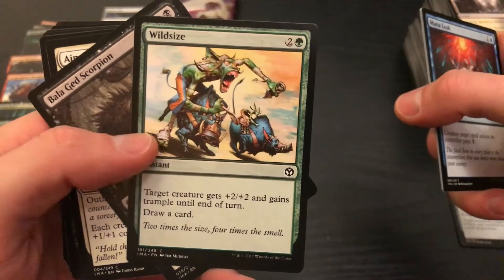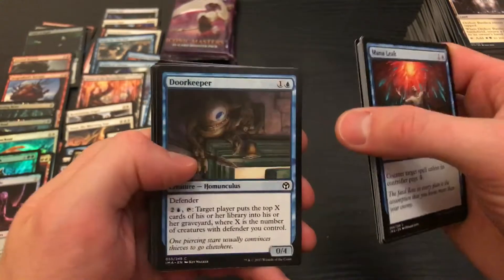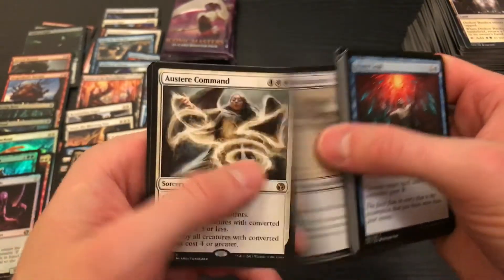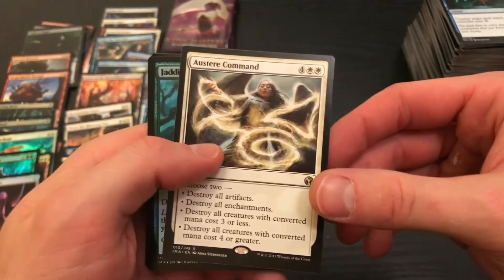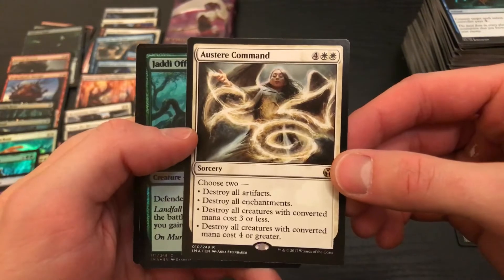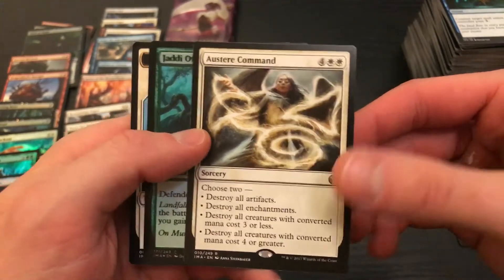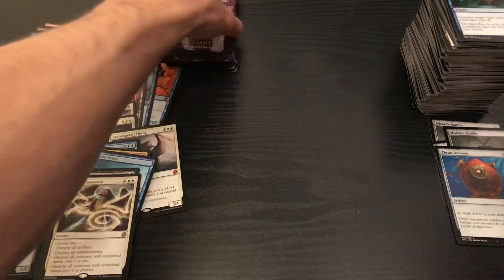Wild Size — is that an old art? I feel like it is because that's an awesome art. Another Mirror. Austere Command — is this a good command? The white one? Choose two: destroy all artifacts, destroy all enchantments, destroy all creatures with converted mana cost three or less, or four or greater. I think that's one of the better commands, though I think the blue one's the go-to.